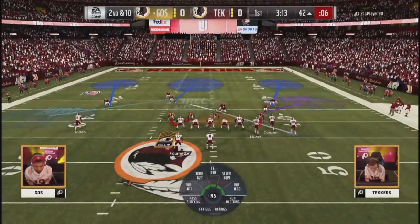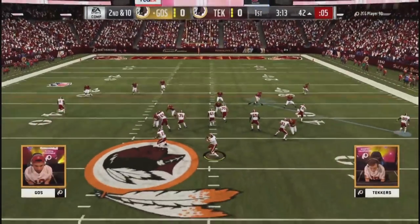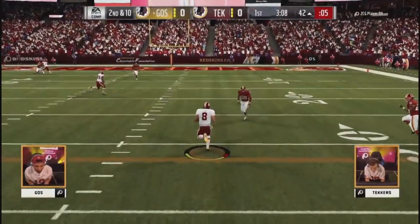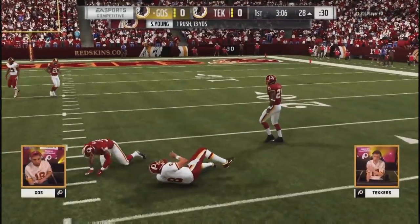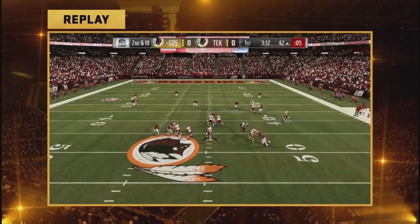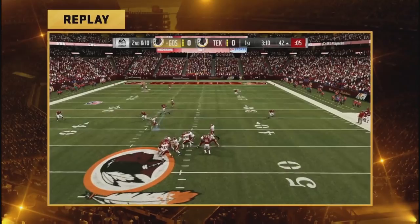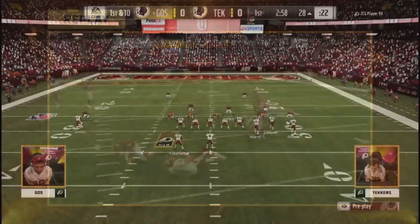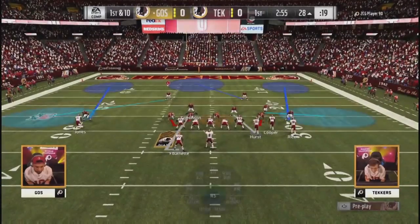Goes flips the formation as close as he can to the end of the play clock so Techers doesn't have time to reset his defense. Steve Young takes off scrambling. If you don't have a spy out there, Goes is going to make you pay. He's had him on probably about half the plays here — first couple plays he didn't, but that was the first time since then. Goes with great recognition.